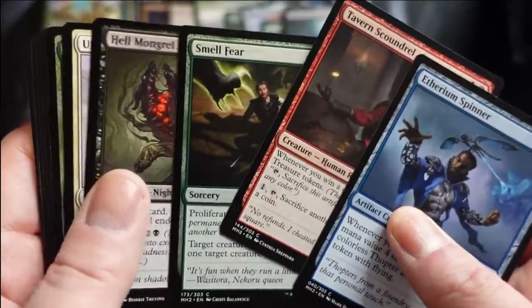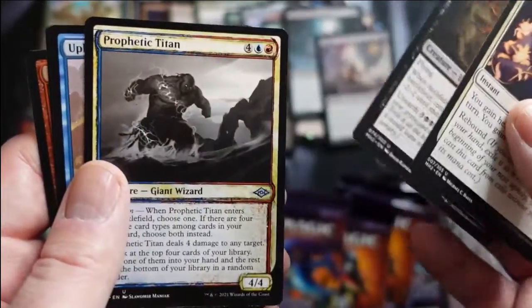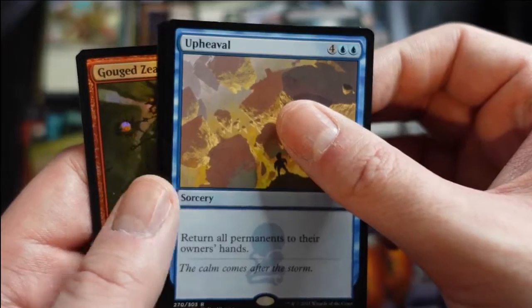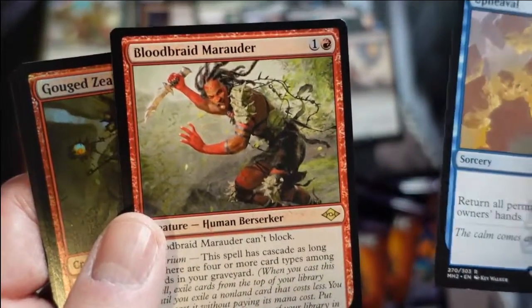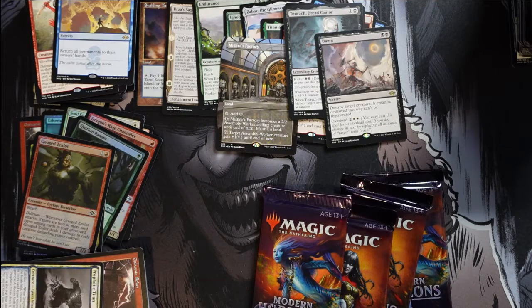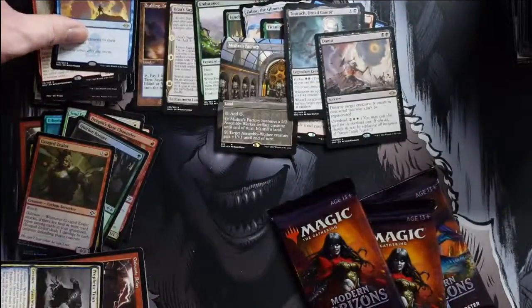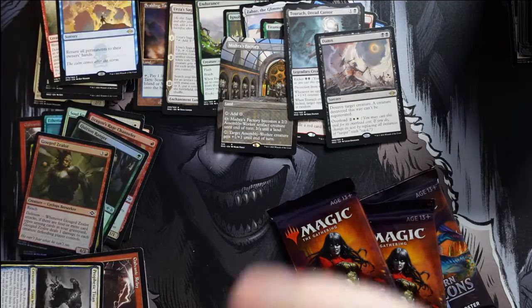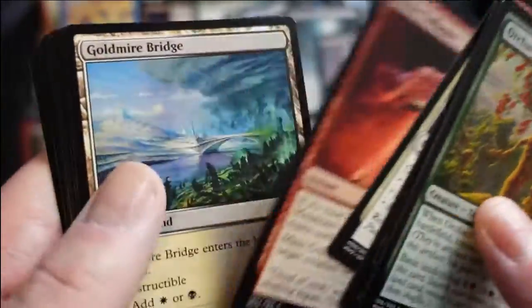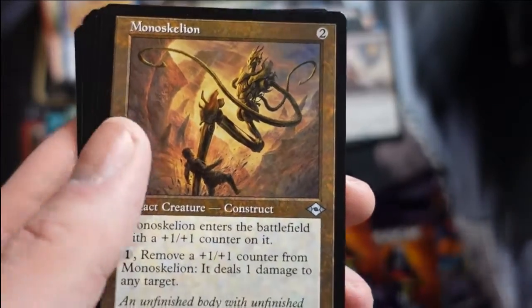Upheaval — very nice reprint, not sure if it will have any effect on the format but cool to see it reprinted. We get Blood Braid Marauder — that wouldn't surprise me if it sees play, but I'm not expecting it to. You have to have delirium to trigger the cascade, which requires a little bit of work, but once you can do it you can do some fun stuff with it.